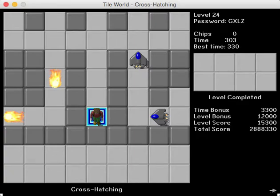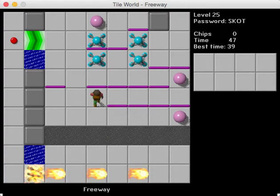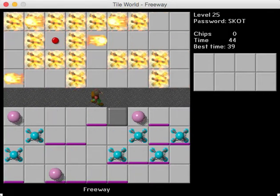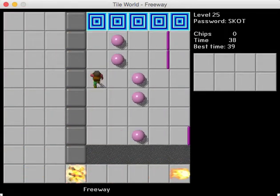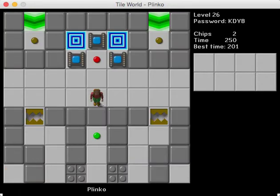Crosshatching complete. Freeway — oh, this is cool. It kind of reminds me of Frogger. And it's kind of weird because there's a level named Froggy from the original level set that was meant to be more of a Frogger reference than this. This is kind of more erratic as far as the patterns are concerned, but it still kind of has that same feel of dodging stuff.